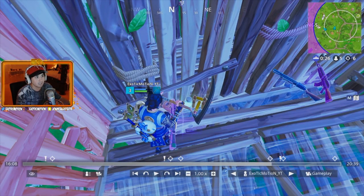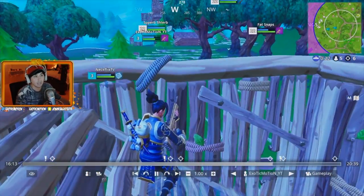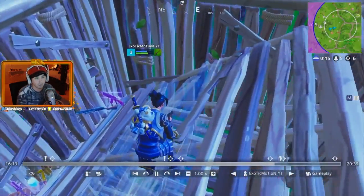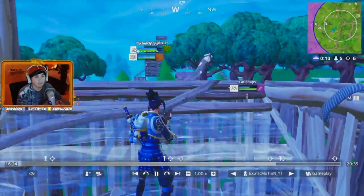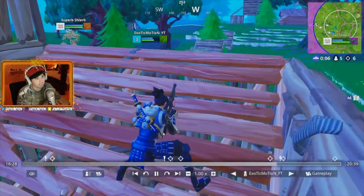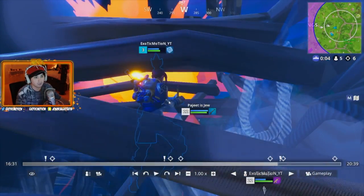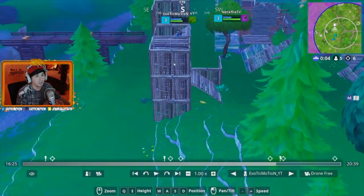Now it's a 2v3 - me and Netflix against those three good players we bailed on earlier. Five people left. This is where things get serious - do or die. If we lose we get second place; if we kill these people we get first. I have high ground and I'm going to maintain it. I'm not going to the floor - the circles mean they have to come to us. I tried hitting a snipe but it didn't work. Then this dude shot an RPG.